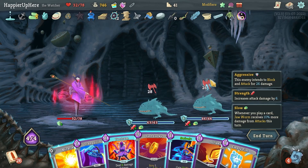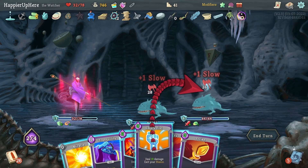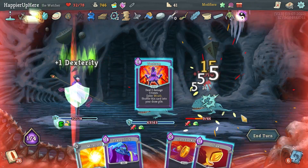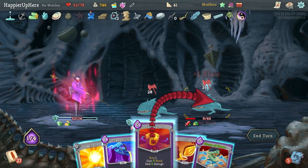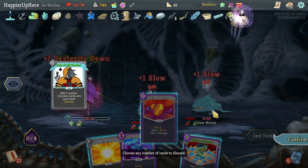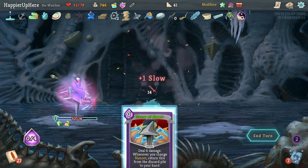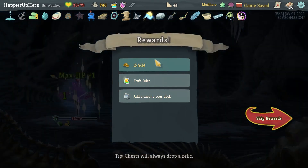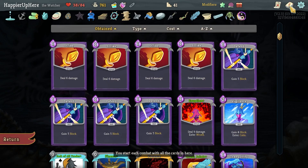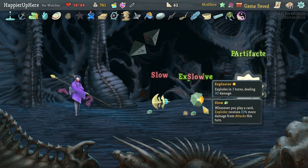Now I might need to exit Wrath somehow — Swivel, Empty Fist. Flurry of Blows, Tantrum, Flurry of Blows again. Does Just Lucky kill here? Only 8. Strike — just 9 now. Jack of All Trades is fine, and then that's almost enough to kill. Now it is enough — got Fruit Juice, gained 5 max HP! Let's drink that right away. Collect, Foresight — Foresight is not a bad idea, let's do Foresight.